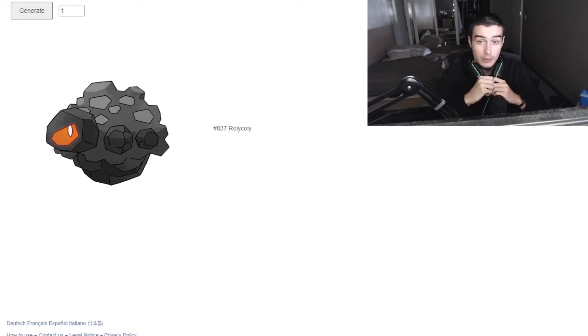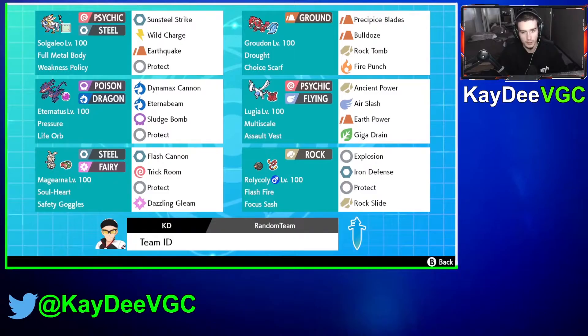Now we have our six Pokemon. I'm going to go and build them and get them ready for the ladder. Now we're in game — I have built the team now. I'll link the EVs and stuff in the description below. The Roly Coly is just going to be such a meme with Explosion.